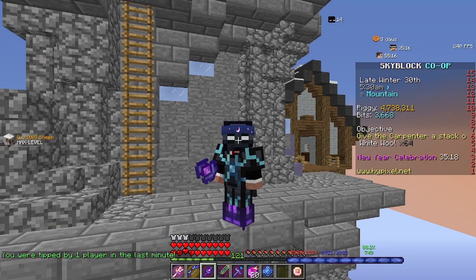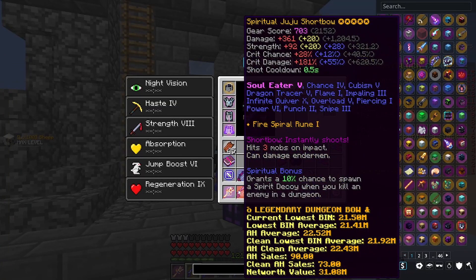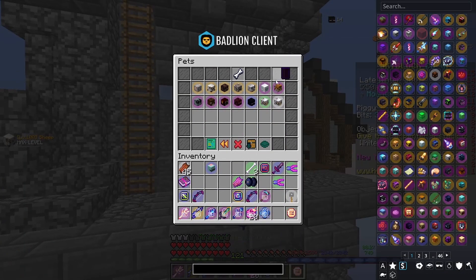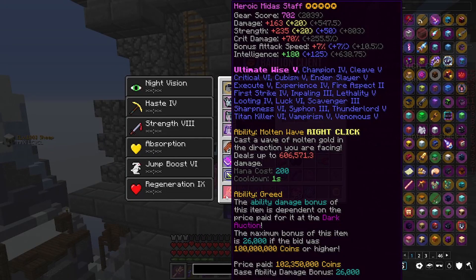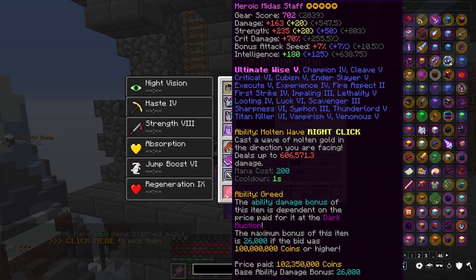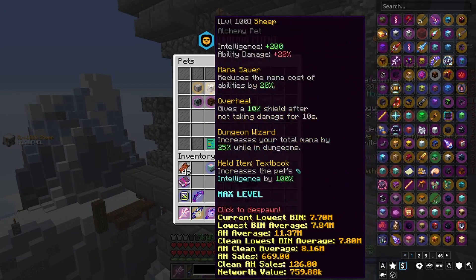For this test today, I'll be testing the Spiritual Juju Shortbow — Slider 5, Overload 5, 5-star Spiritual Legendary Recon, pretty decent. I'll be testing it with the Tiger Pet with the Dwarf Turtle Sheldon on it. And the Midas Staff I'll be testing is a Heroic 5-star, 100 mil Midas Staff, which means I get the max amount of bonus. It has Ultimate Wise and Sharp 6. I will also be testing that with Storm Armor and a Sheep Pet.